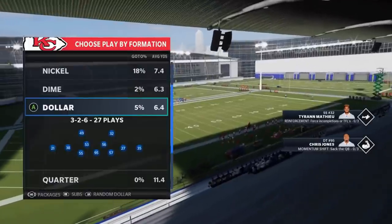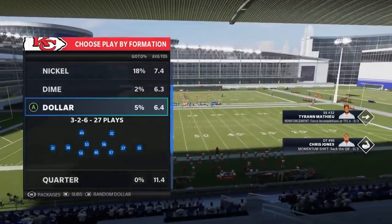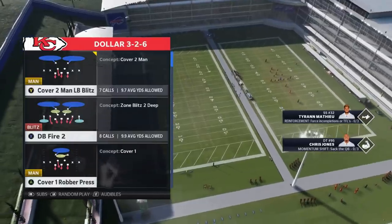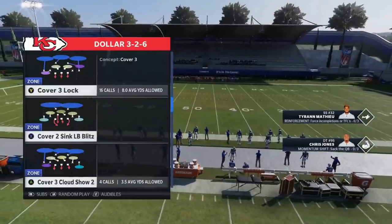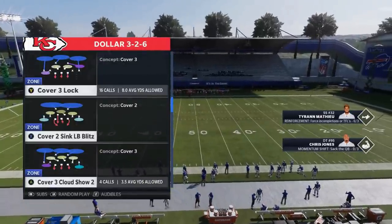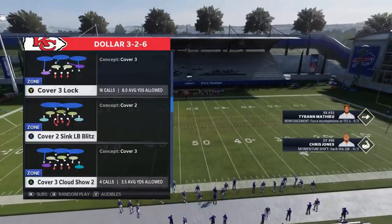Let's go ahead and start off with the formation. It's the Dollar 326. I'm sure you can use similar formations like the Dollar 146 and stuff like that. This was one of the metas last year, but it really has some of the best coverage formations and coverage plays in the game. I'm going to start off with one of the ones I showed you guys in that gameplay video — to me, maybe one of the best pass defenses in the game, and that's the Cover 3 Lock.